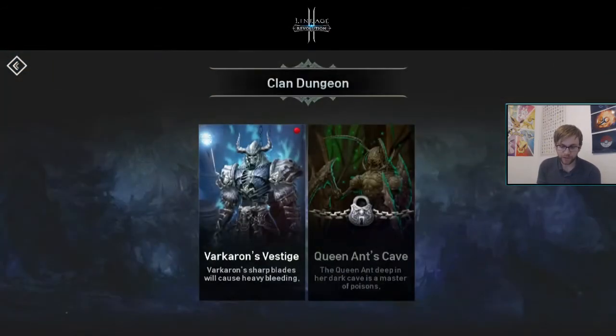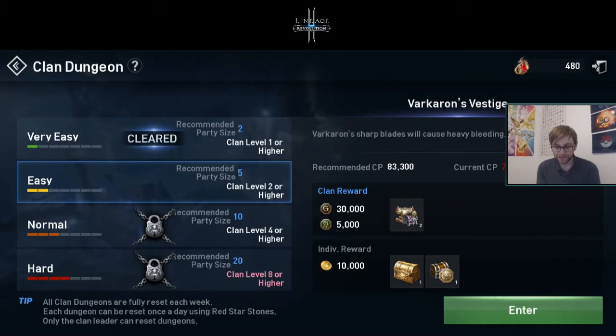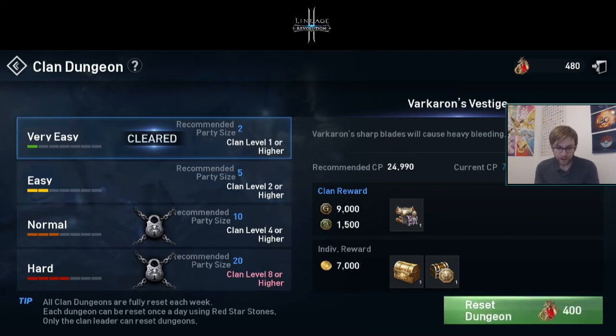We've got clan achievements, personal achievements with two days left on the current ones, and then the clan dungeon, where together we can take down bosses. The recommended party size is five and the recommended CP is 83,000, so we're not quite there yet. There's also a very easy mode I cleared on my own yesterday. The clan dungeon gives individual rewards and a clan reward — if we win that reward, I'm going to gift it to the highest donator of the day, every single day.